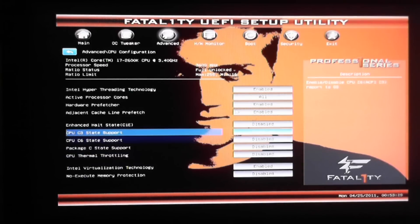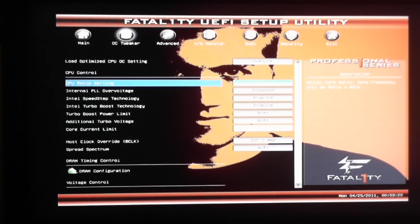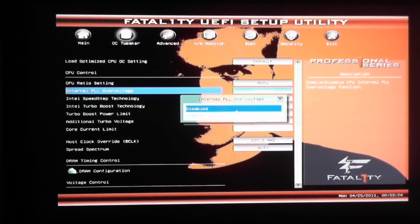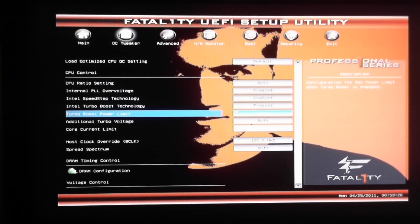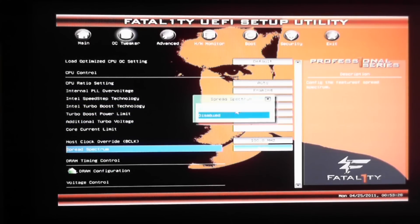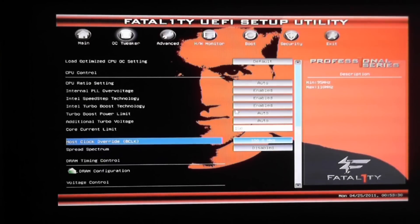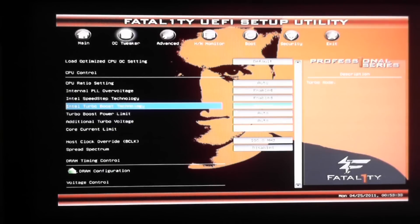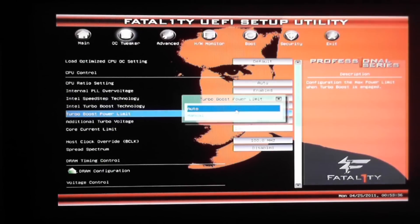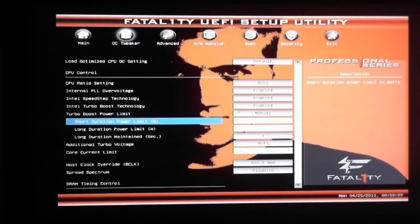Back on to Advanced — this is where you're going to want to start. There are a few things under the Advanced tab that you must disable before you can even bother overclocking. This was one of the things that took me forever to figure out. Under the Advanced tab, go to CPU configuration. Under CPU configuration, you're going to want to disable C1E, the C3 state support, C6 state support, package C state support, and CPU thermal throttling.